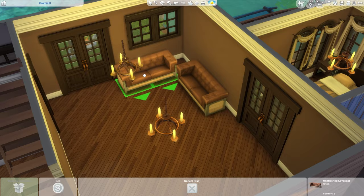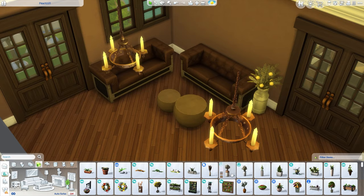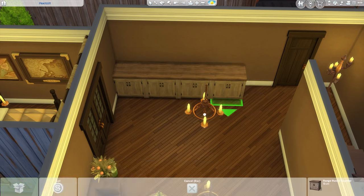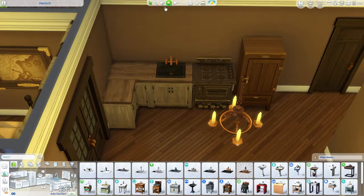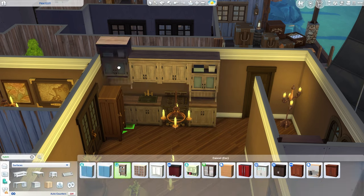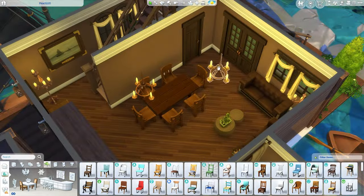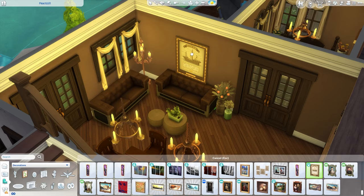The current captain is not the one who built this island — the previous captain did, and he was very different. He definitely liked the riches and the gold and all the fancy stuff that came with pirating. The current captain hasn't really touched the house since, so it's a much more fancy house. There are little bits and pieces of her personality here and there, but she doesn't really have a knack for interior design. The decor is mostly hers while the wallpaper, flooring, and big furniture pieces are from the previous captain.